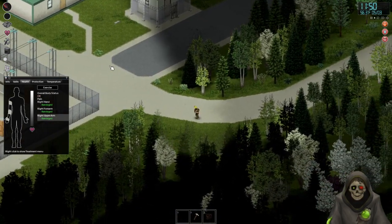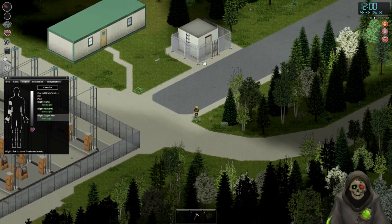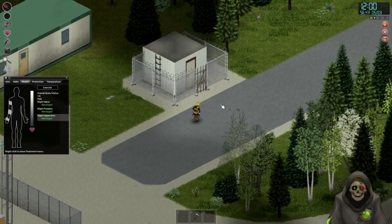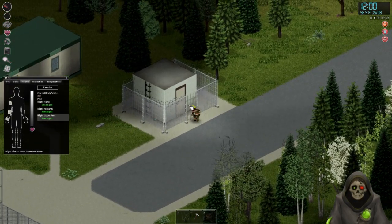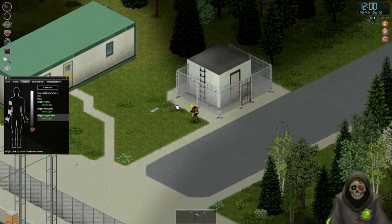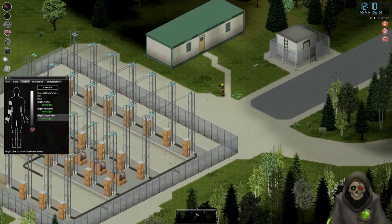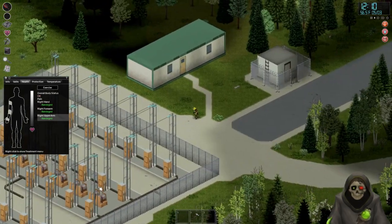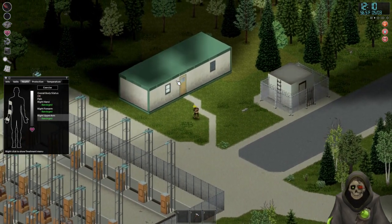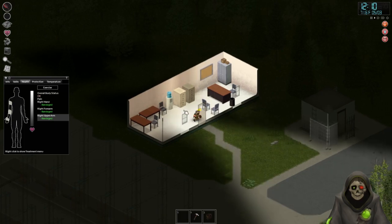Oh, is this a power plant? I wonder if I can actually do anything with this - like could I potentially use it to power things? I could definitely take it apart for some electronics-type stuff. Door's locked, I don't think I can jump that either. Well luckily there's a trailer right here. I was hoping for a bigger house or something but beggars can't be choosers - it's not even a house, it's just a little office.